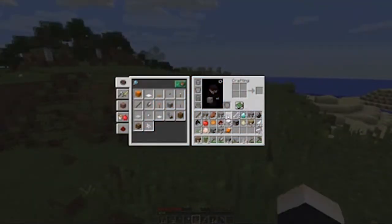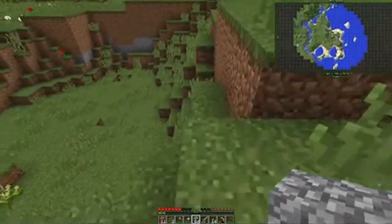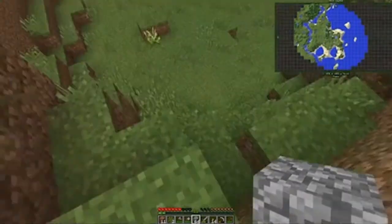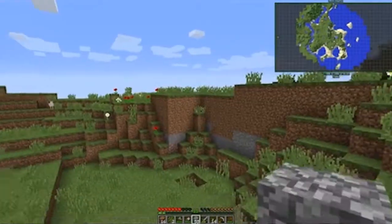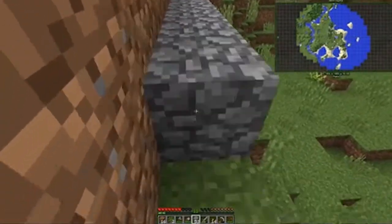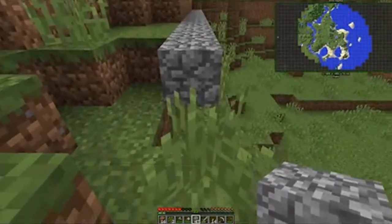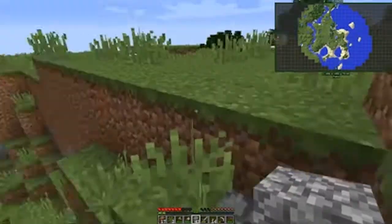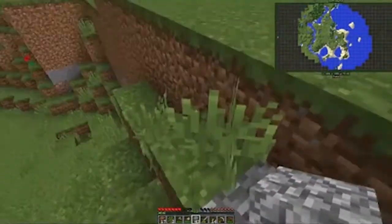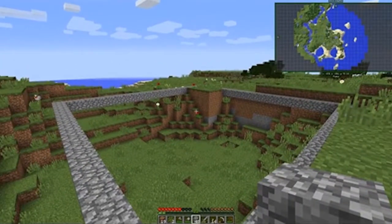Let's go ahead and use up some of this cobblestone to plan out our wall. One through eight, then a three-by-three gap, then one through eight again, and then the wall — and that works perfectly. There we have it: the base of our lowest platform of an iron farm.